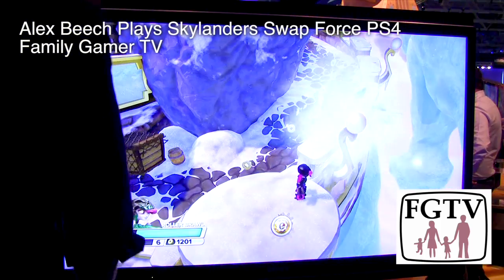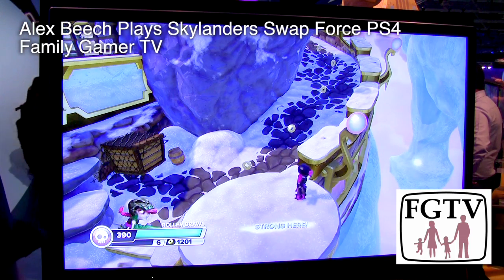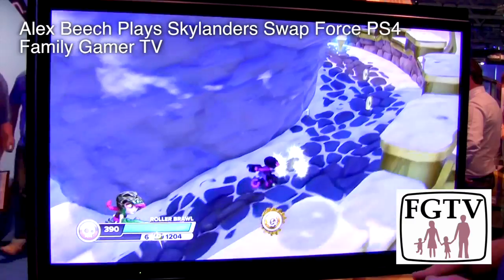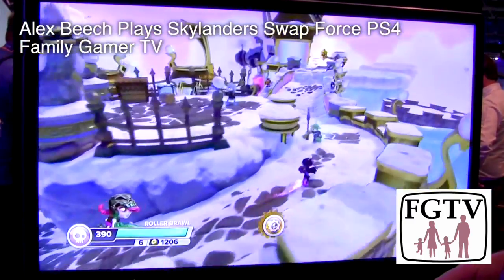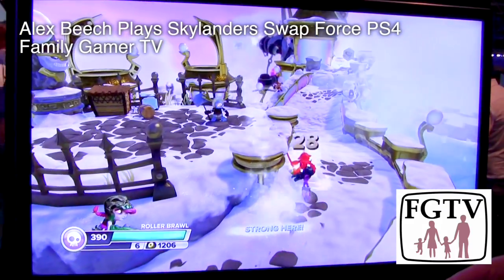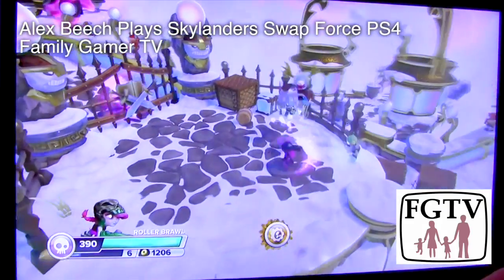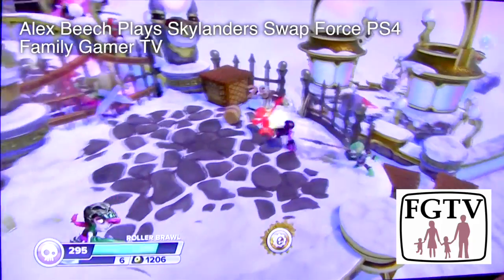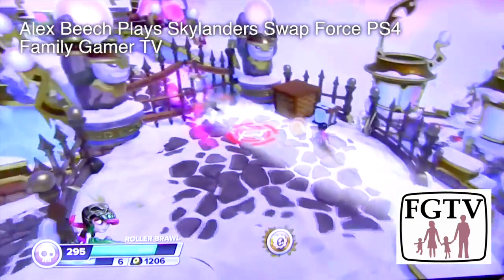And a nice level up as well - you can't complain about that. It's always nice to have a level. Let's move up the side of this path here, up the slope. There's a whole bunch of enemies. It's nice to get that ice cream power up to fill up Rollerball's health. As you can see the gate there has got some swords and a shield - that means you need to kill all the enemies in the area to progress, just like in the old Skylanders Giants and Skylanders Spyro's Adventures.